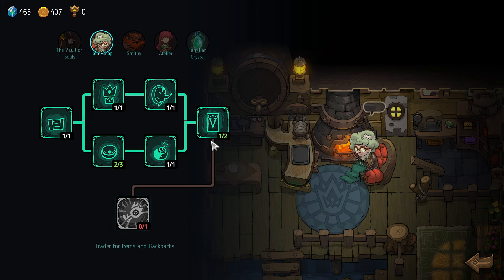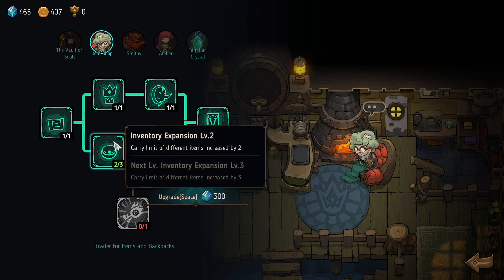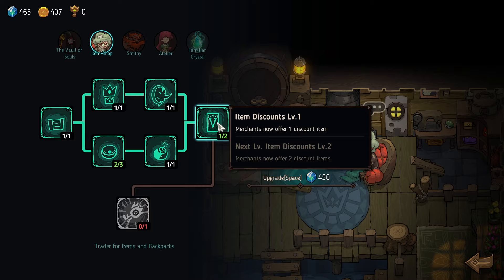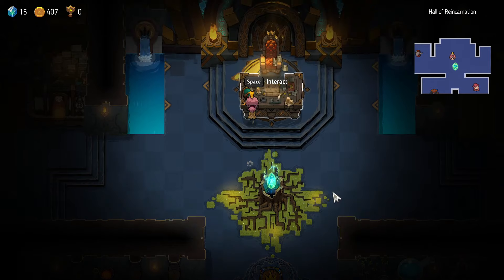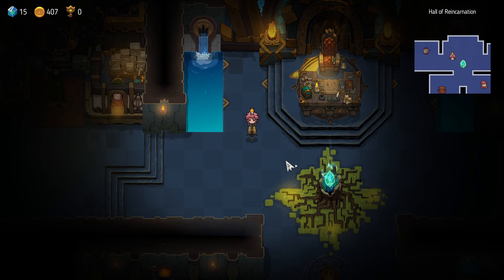Yeah, let's get the item discounts. Okay, well — short run, but those things happen. For now, thanks for watching. This has been Crown Trick. I'm PC Universe, you're at PC Universe 2, and I'll see you guys next time.